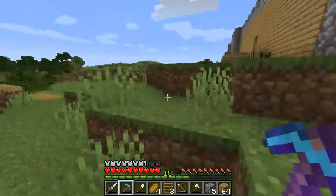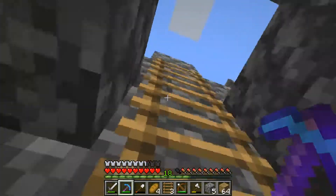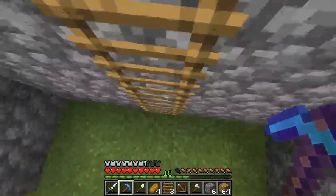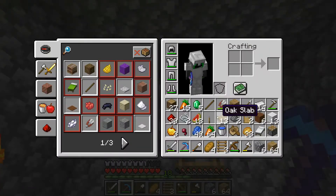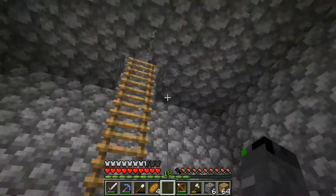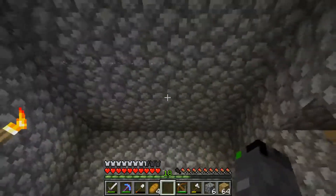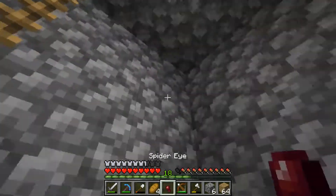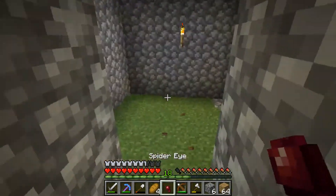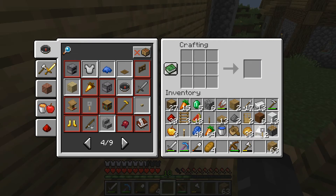I want to figure out what kind of trapdoors we can use. I don't think there's a trapdoor that blends in with cobblestone, because there's no cobblestone trapdoor. The only thing that would possibly be close is the iron trapdoor, but the iron trapdoor only opens when it receives a redstone signal.